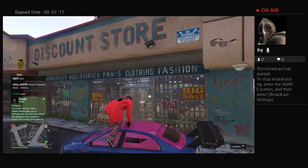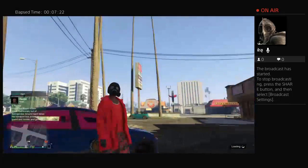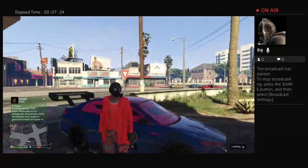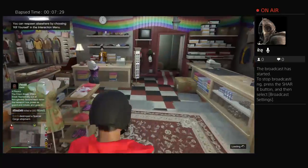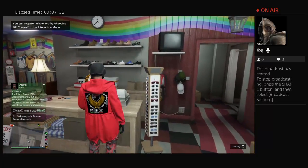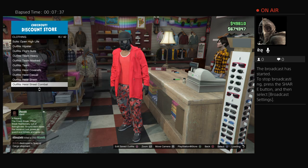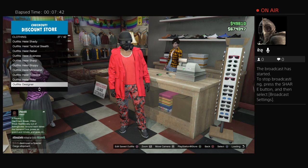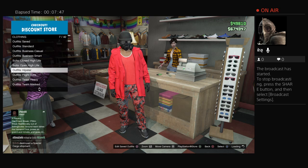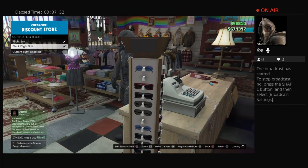So what you want to do is go to the store. Remember, you have to have it saved before you leave your house. I prefer saving the outfit with the tactical mask on it, or whatever that mask is. What you want to do is go to the flight suits, then go to black flight suits, and pick that.